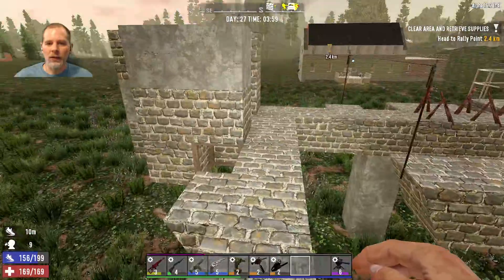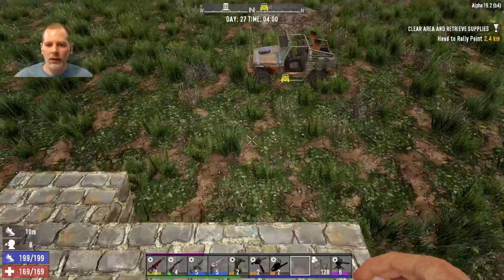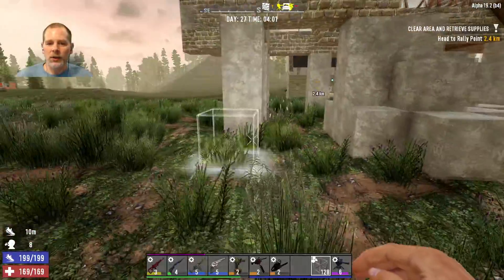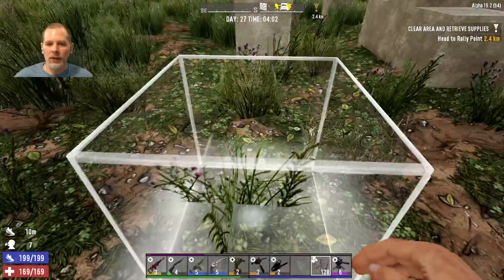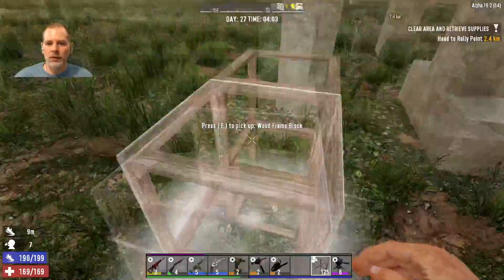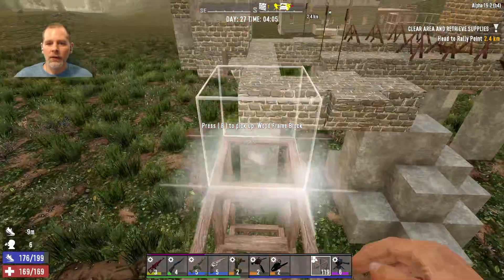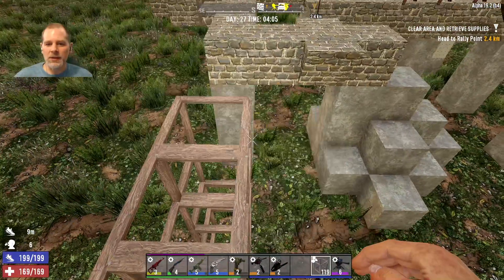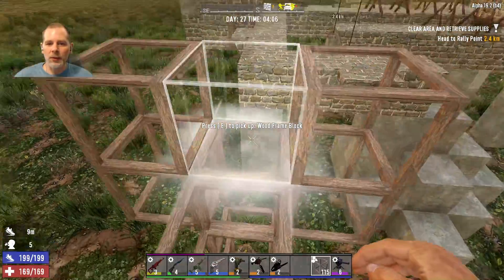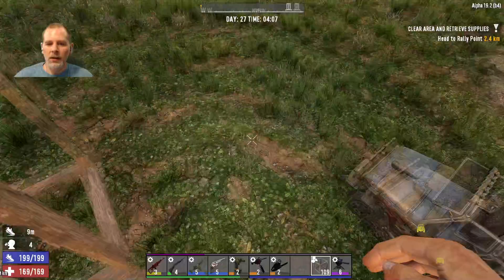Let me show you what we're going to do with the horde base. I want to make a turret that will shoot enemies in the back when they get around this corner. We made it to dawn. We're going to leave two spaces and go parallel with that. This needs to come up on the sides so they're not being shot by vultures and stuff.